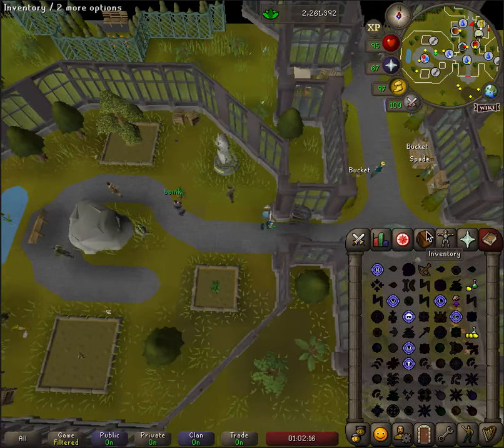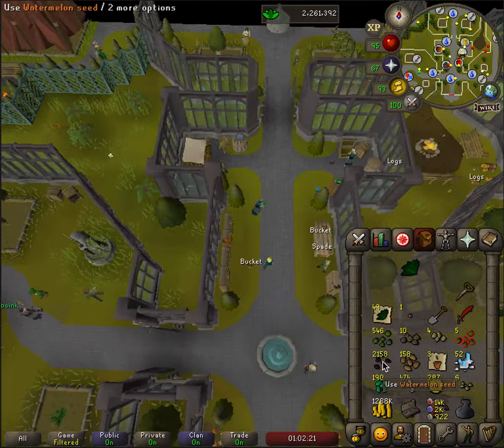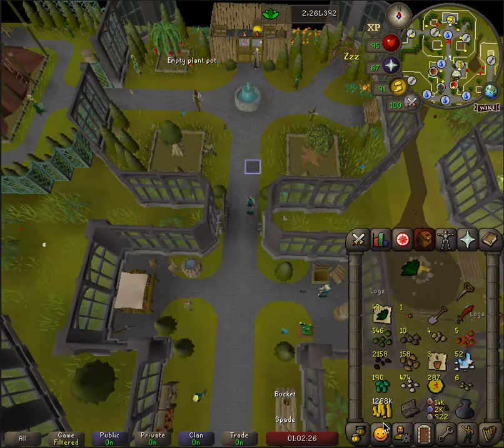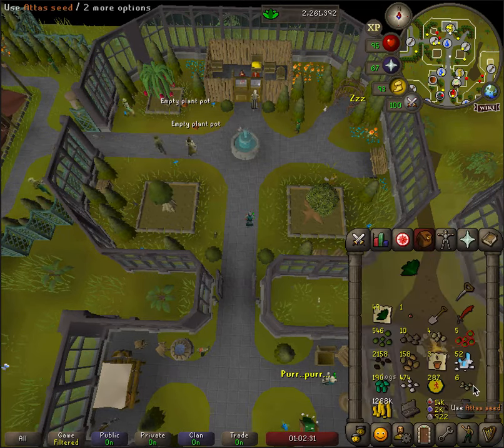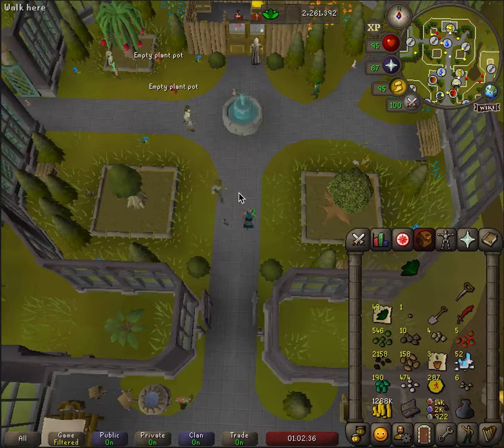For doing contracts, I suggest a setup kind of similar to this, but it depends on what level you have, what seeds you have available, and how much space you have. The contracts you need here, the main seeds that you need in here, and the extra seeds that you need back in here.